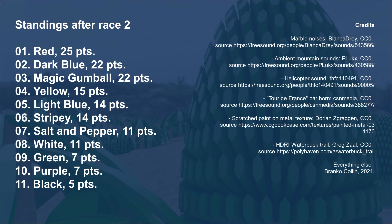So the standings after race two: red in first place with 25 points, followed by dark blue with 22 points, Magic Gumball also 22 points, and then it's yellow, light blue, stripey, salt and pepper, white, green, purple, and black in 11th place with 5 points. I hope you enjoyed the race and see you next time.